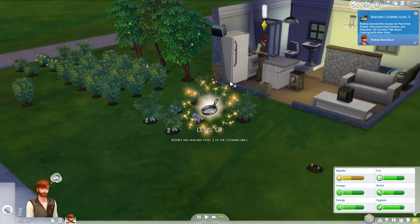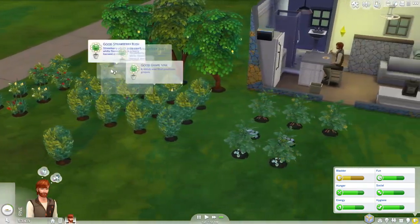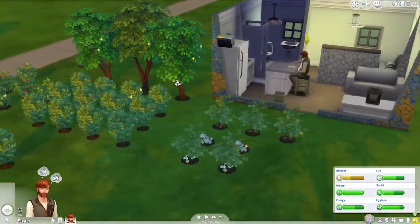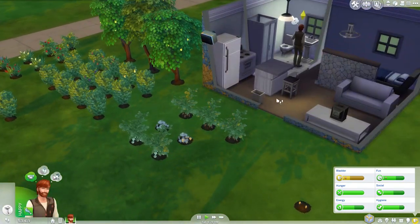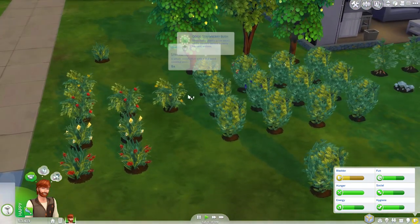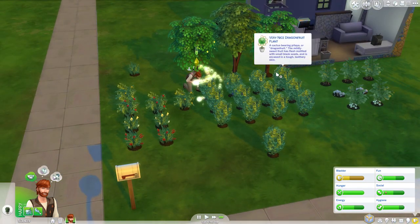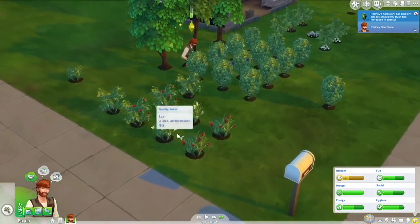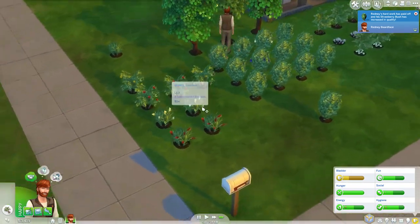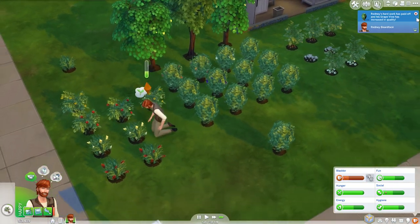Then we'll do tending of the garden. I might do some harvesting - I might actually just wait till most of the things are ready, then we'll just do harvest all. A little bit of evolution waiting to go there as well, which is nice. I need to plant some more snapdragon - these things seem to absolutely last forever before needing watering or anything.